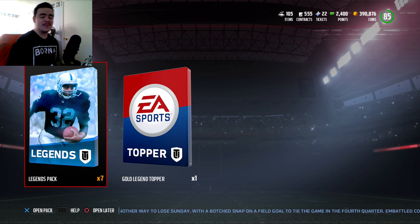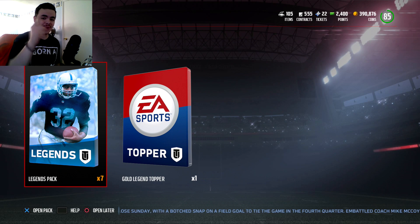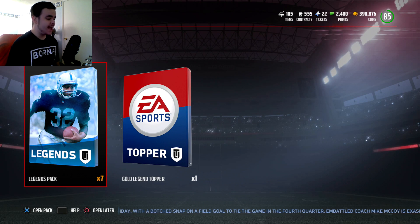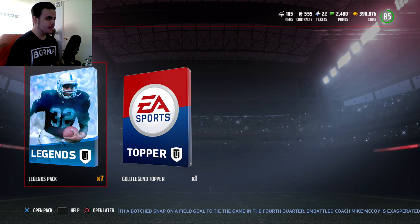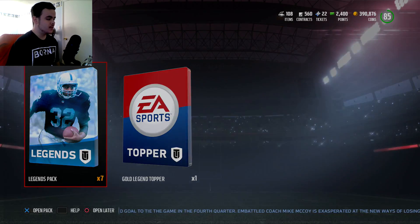What's going on YouTube? My name is KingLanger and welcome back to another pack opening. Let's just get right into it. Today we have the Legend Bundle. It comes with six gold or better players and then six team items. Let's just get right into the first pack.